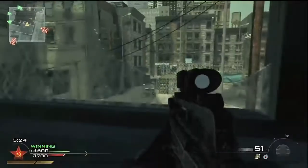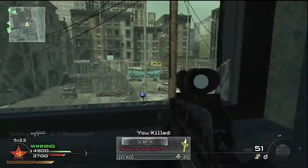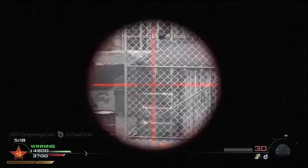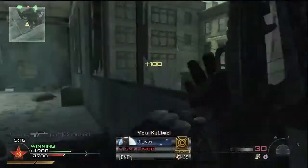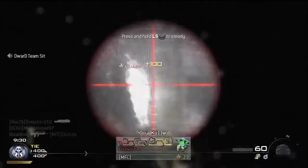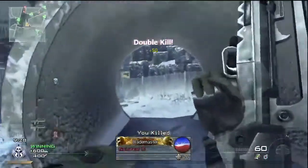The thermal scope is similar, but is somewhat slower and harder to acquire close range targets with. The ACOG is much better at middle ranges, but the thermal scope does provide visual assistance for concealed enemies. I'd recommend the ACOG over the thermal, but it comes down to your preference and style of play.